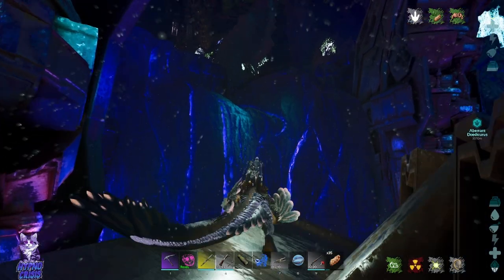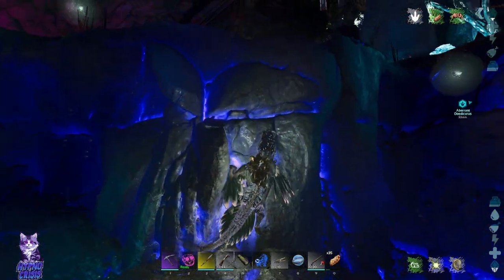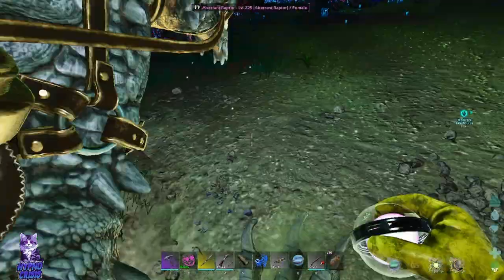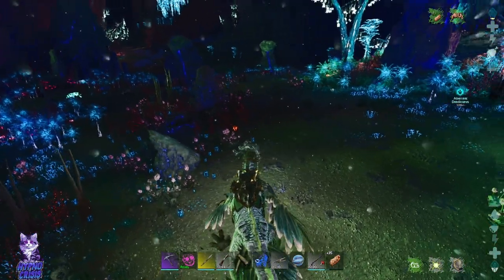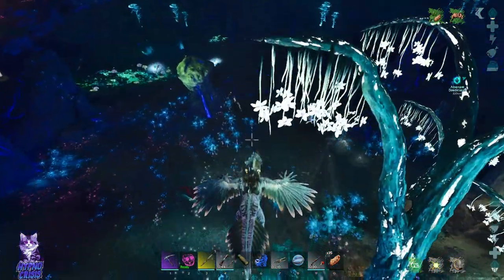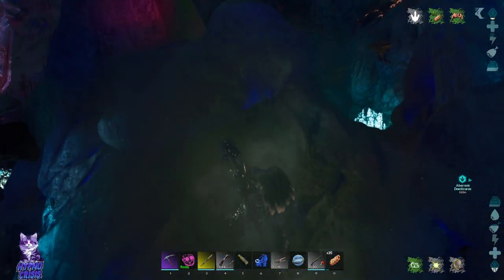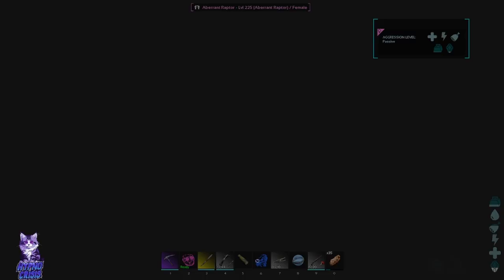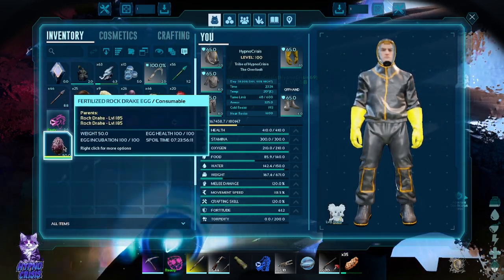That seems like the blue zone up there, so I'm just gonna head up here. I'm just gonna climb off and on. See what I mean? Oh, we just jumped over — whatever. Just grab on, man. Oh, here we go again. We still have the rock drake egg on us — perfect.